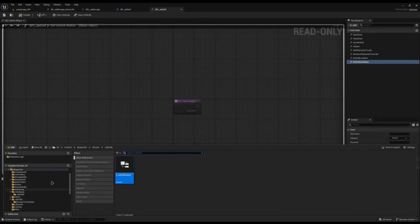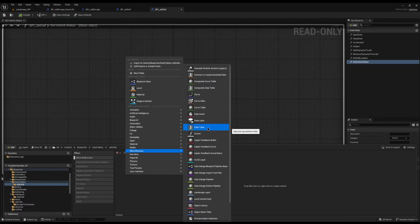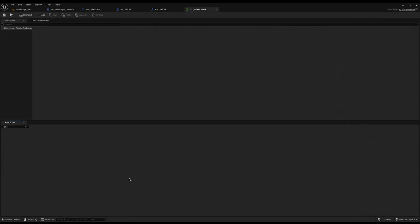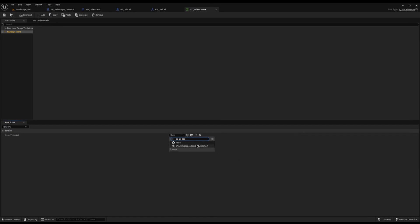Now I'll come back to my data tables folder, right click and create a new folder called jail cells. Inside here, I'll right click miscellaneous data table, set the row structure to s_jail_cell_escape, and click OK. I'll call it dt_jail_escapes and open it up. All we have to do is click add at the top and start adding our techniques — the first one being bp_jail_escape_door_left_unlocked. We'll start off with the basic one.